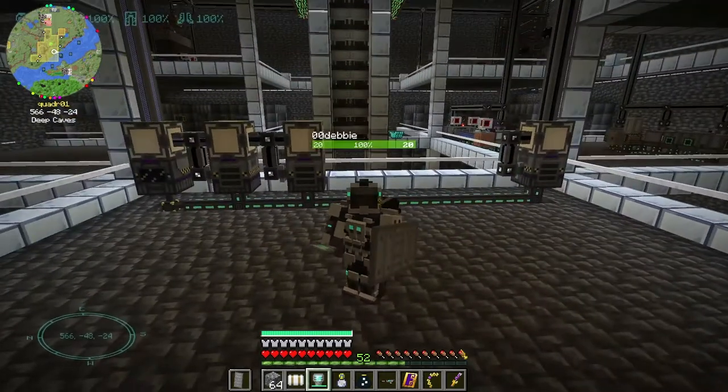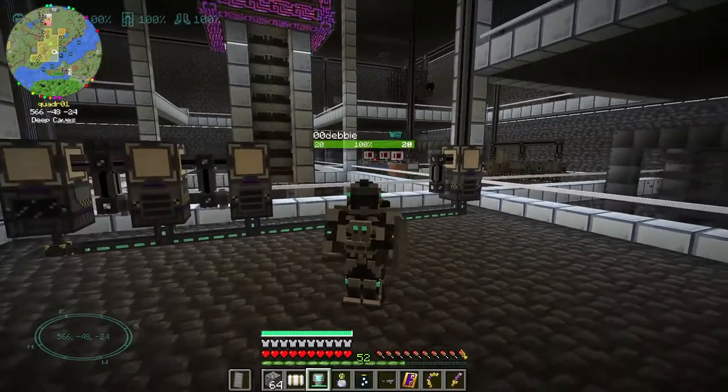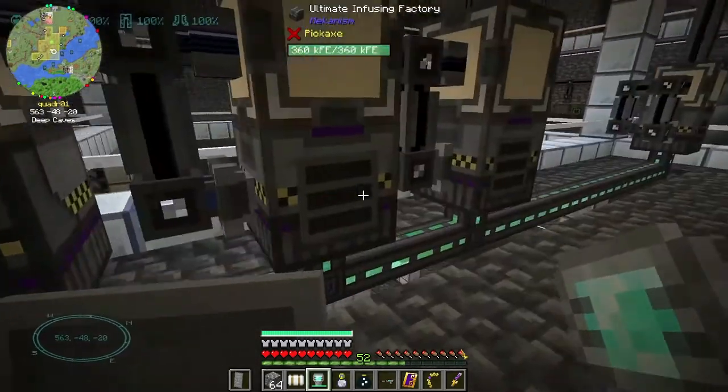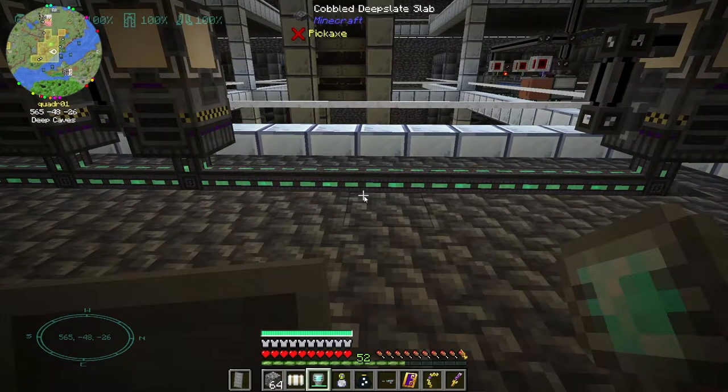In today's episode, look at this — I have set up some of the basic mechanism automations over here in the underground base, and this is going to help me so that I can start auto-crafting some of the more complex mechanism things. I have most of this stuff set up at my refined storage system, but I would like to have it all here and just divert everything over to this system. We got like a thousand polonium.